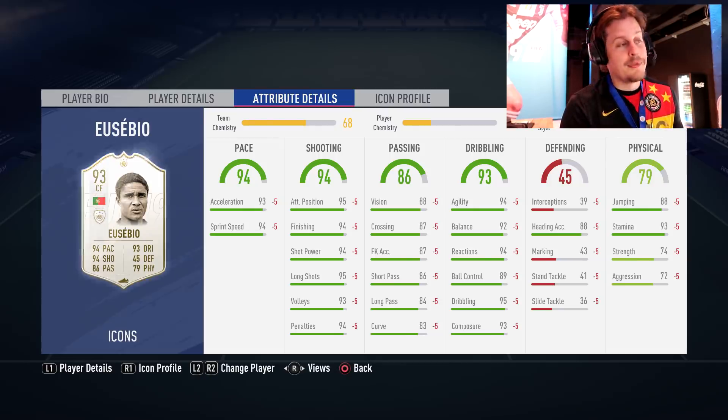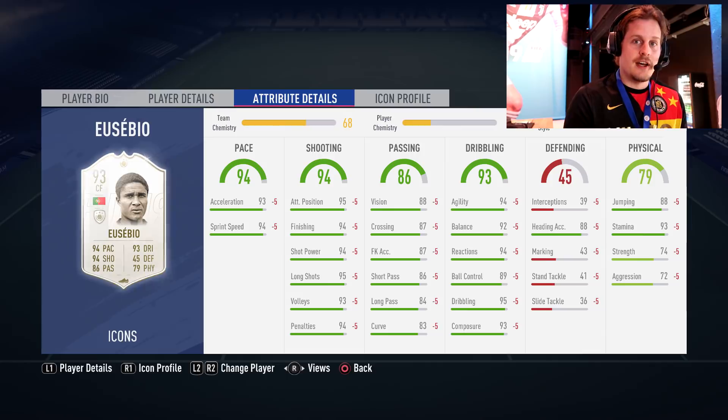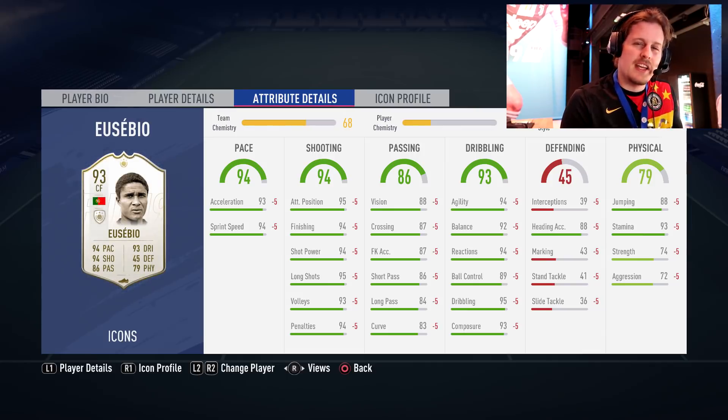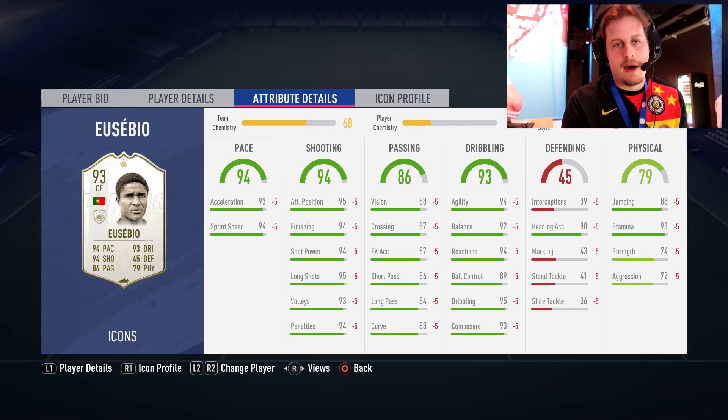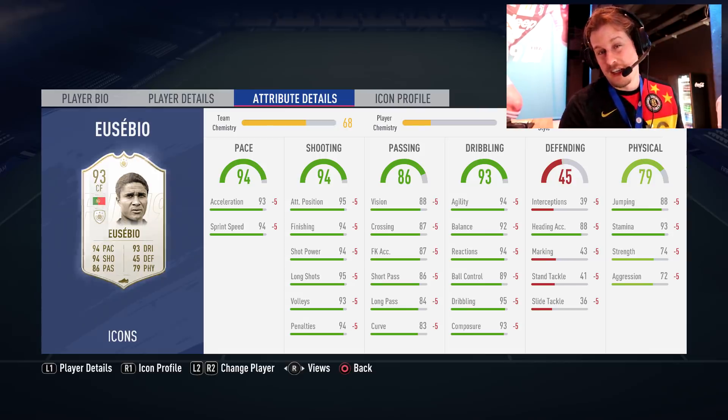Moving on to Eusebio — one of the best, up there with Pelé in terms of one of the greatest players of all time. A ridiculous 317 goals in 300 appearances — that goal scoring rate matches, might even exceed, Pelé. I think Pelé had something like 700 or 800 goals in a similar number of games played.